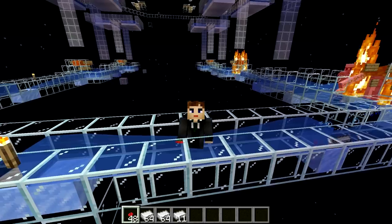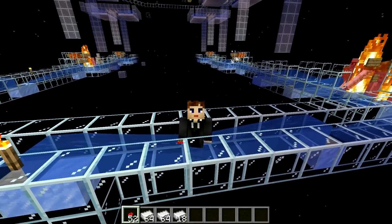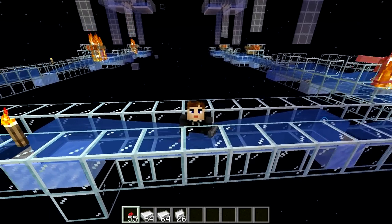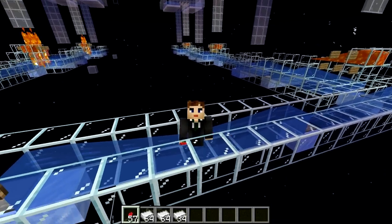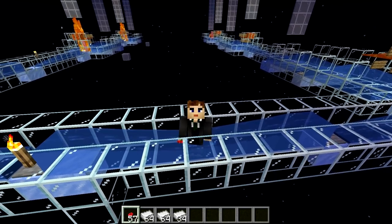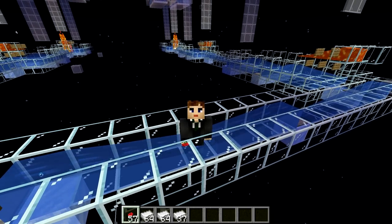Currently there are two mechanics that can be used to farm iron. The first relies on villagers sharing gossip, which happens during a very limited portion of the day — it only yields a few bits of iron and requires tons of villagers. The second, added quite a bit later, relies on villagers being in distress, which has an almost instant effect and allows you to farm iron all day around.